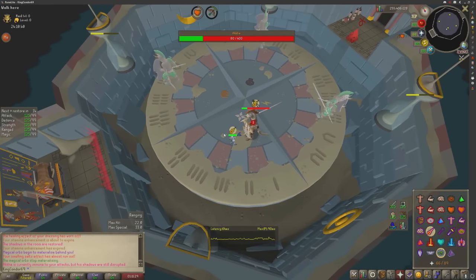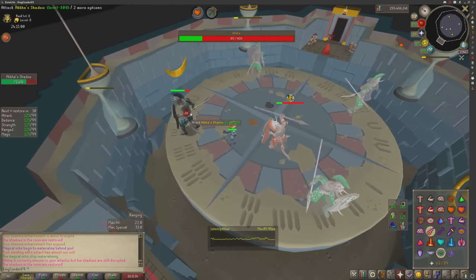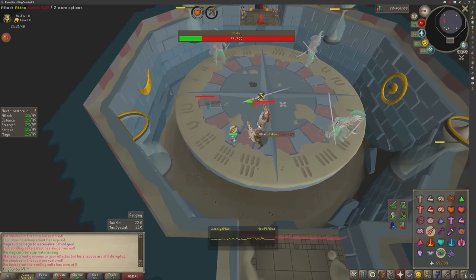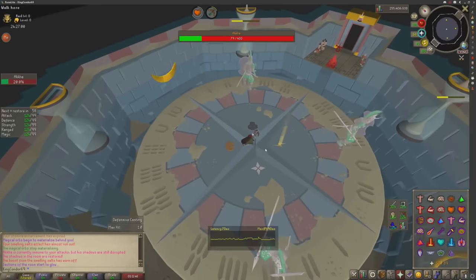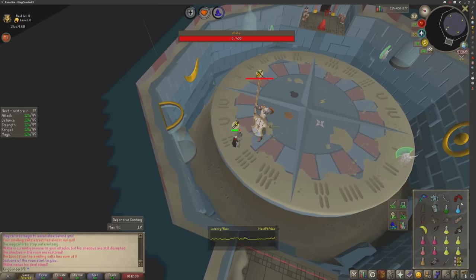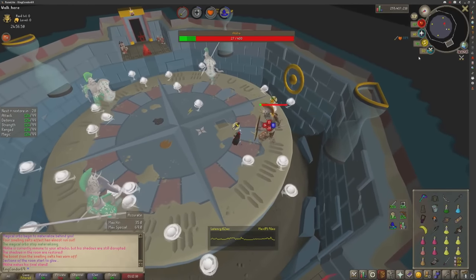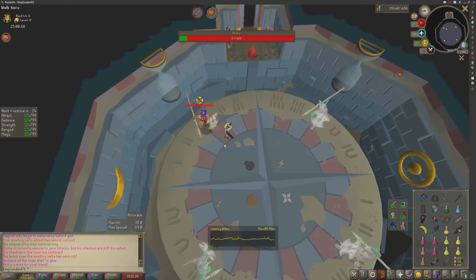Move to each corner and damage the corresponding ghost. Blowpipe hits everything here because there's no defense. He wants to play Simon Says again: yellow, white, yellow, white — easy. Now he goes down, which starts the 'cum phase.' Put on the Dragon Claws, find him, and dump him. Watch out for the projectiles in this phase. Done.